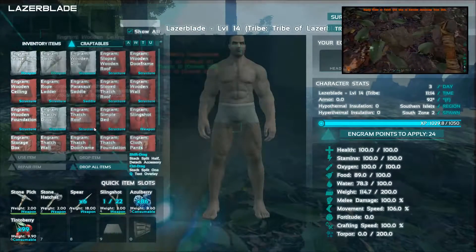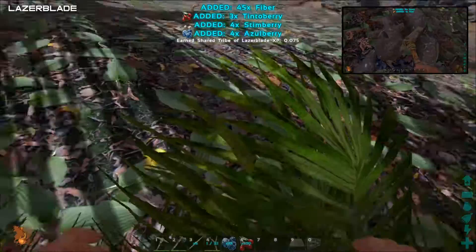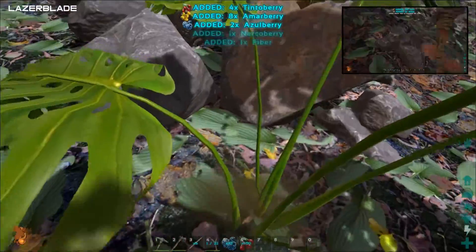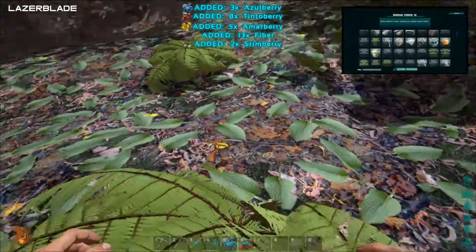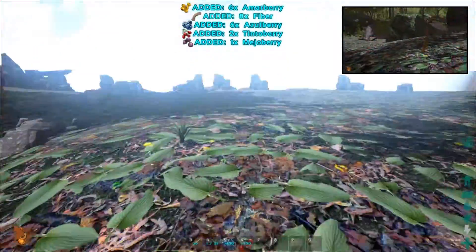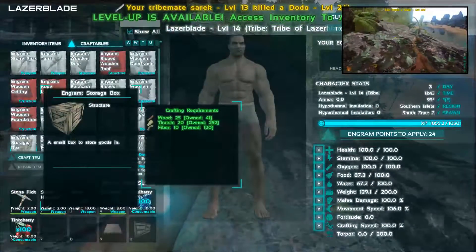I'm gonna make a storage box for us — I need some fiber to do that — and then we can start putting stone in it. We're gonna do stone still, right? Do you have any of that unlocked? Not yet, but I will. It won't take much. If we just spend our time gathering resources, by the time we need to start building I should have everything unlocked. After I get to level 15 I've got to unlock that large storage unit.